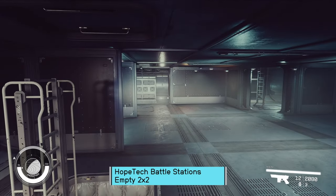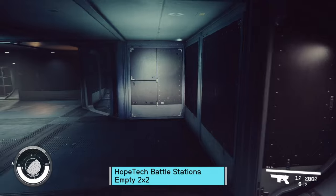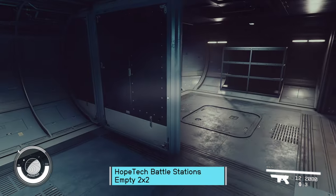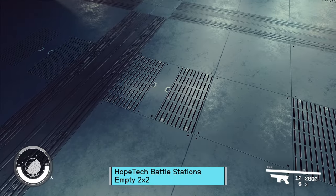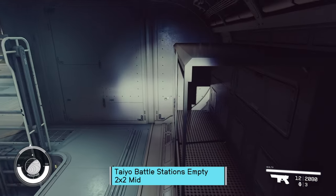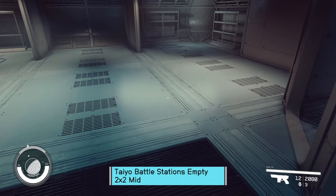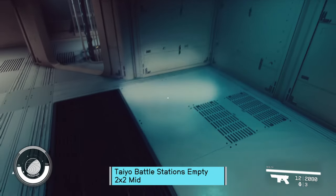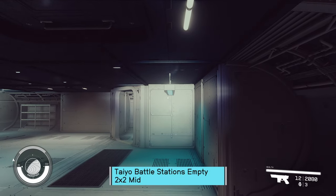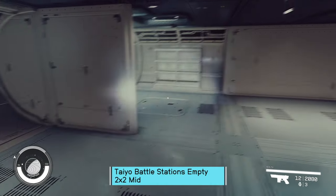HopeTech Battle Stations. This one's got that nice section cordoned off — right there you could put a really nice wraparound control station. Would look real good, even if I don't really care for this tin-quality look. And finally, Tayo Battle Stations — that random detail there. There should be a nav console right there where there's a light with a blue tone to it.